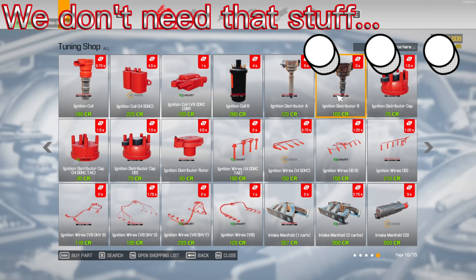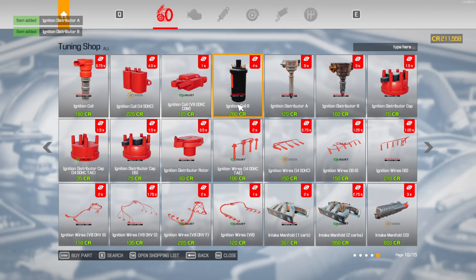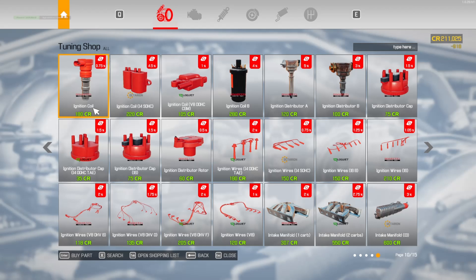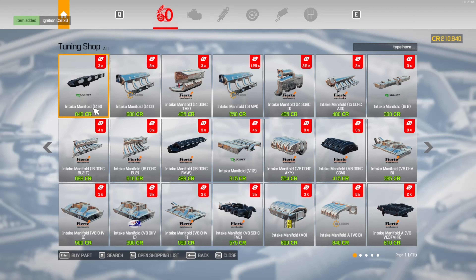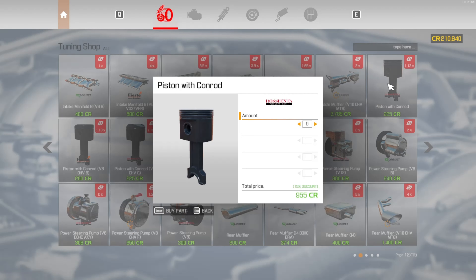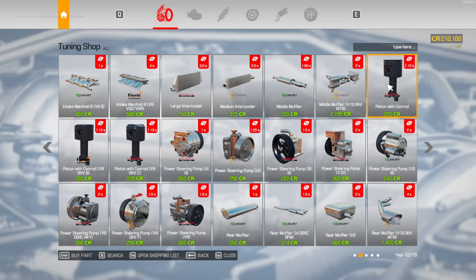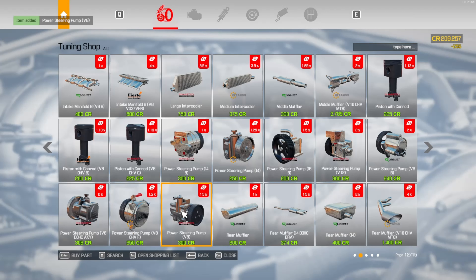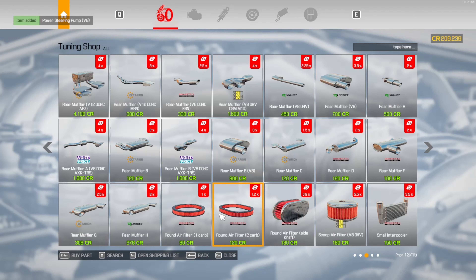We have ignition coils — I'm an idiot. We definitely don't need those, so I just kind of bought them for no reason. We'll keep them for another time. Pistons — we're going to need six of these, not seven, six. We're going to need a water pump. I think it's V6B — it might actually be V8. I think it's that one, but I'm not sure.